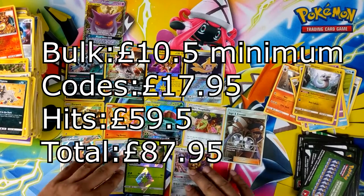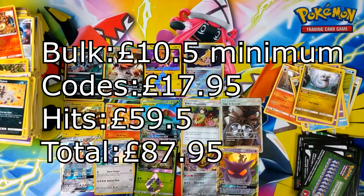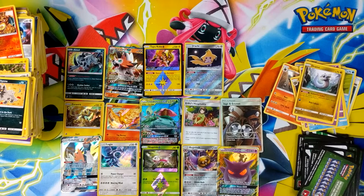So what have we got? Below average box I'd say - 1, 2, 3, 4, 5 GXs - one less than expected. Two Prism Stars is about the same. Apparently these two are worth something so that makes up for it I guess. But I don't know any of the prices - I'll add them in post. Like, comment, subscribe - I'll see you guys in the next video.